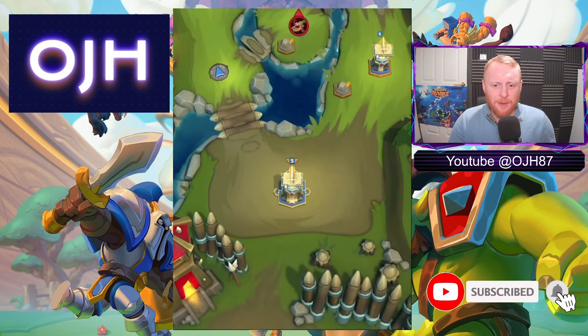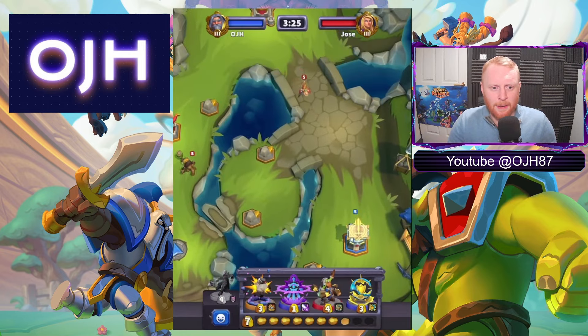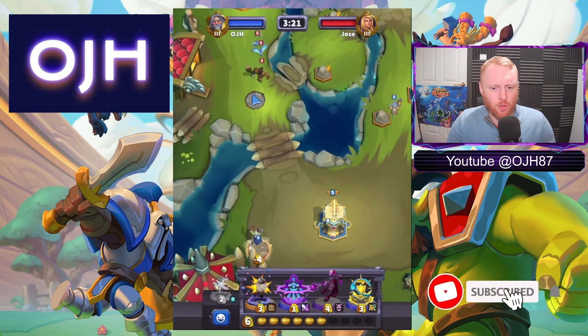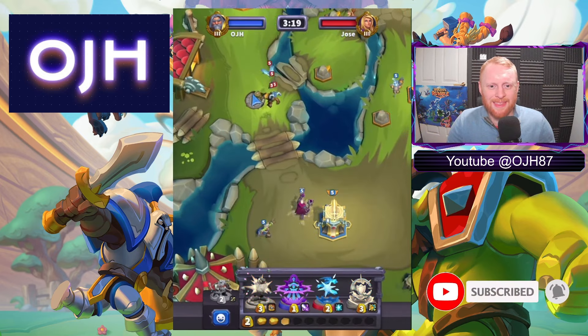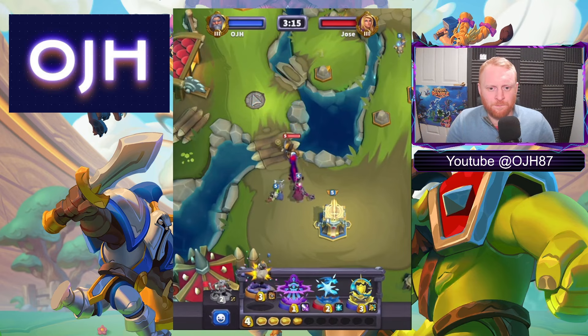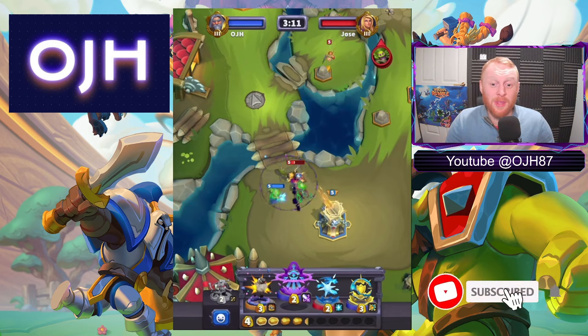We're going up against Jose, good luck to Jose, who's playing Hoggart. So we're going to drop a Shaman and then we're going to drop a Thalnos — Thalnos is going to take out all those Harpies and should hopefully do a good job of the Hoggart. There's the first spell down.